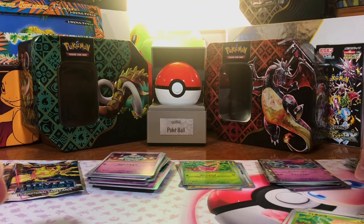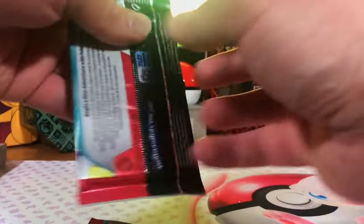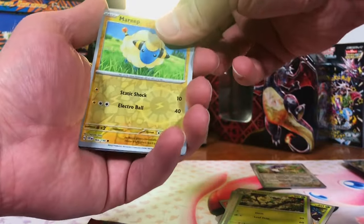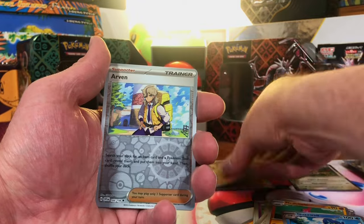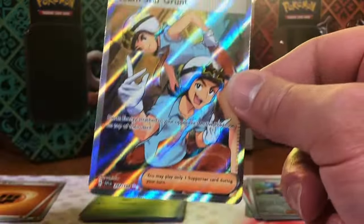We got that beautiful, beautiful Mew. Next up are three packs of Scarlet and Violet Base — and as always, you get all the code cards. Indeedee Reverse. Mareep Reverse. And Indeedee Holo. Skeledurge Reverse. Arvin Reverse. And Two Star Grunt Full Art Ultra Rare.